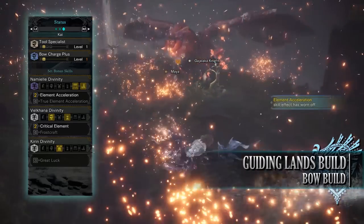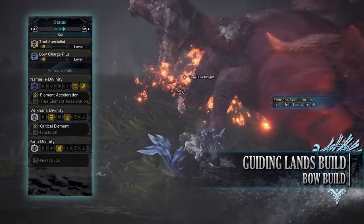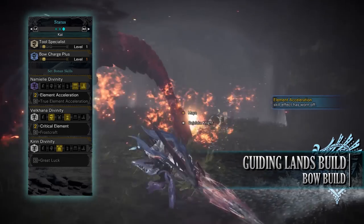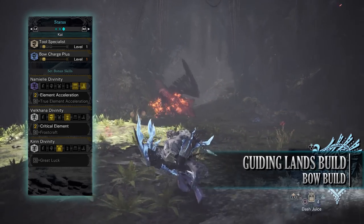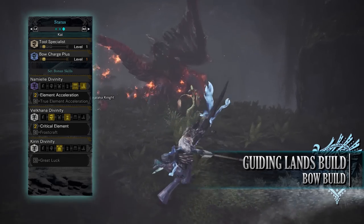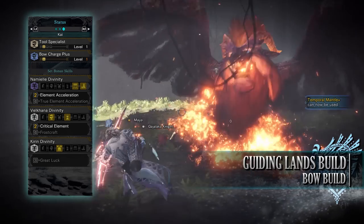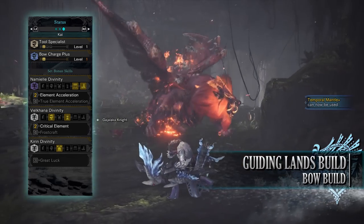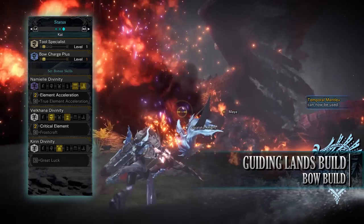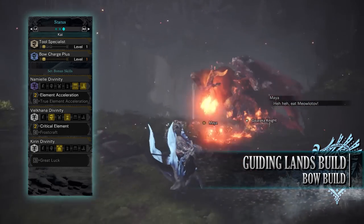You'll also have the following set bonuses: Namielle's Divinity — Elemental Acceleration, increasing elemental rating and damage when attacking a monster constantly for a certain amount of time. Whilst not as good as True Elemental Acceleration, it's still useful. You'll also have Velkhana's Divinity — Critical Element, allowing the elemental portions of our attacks to do increased damage when we crit a monster. Not quite as good as True Critical Element, but combined with the base version of Elemental Acceleration, the damage output is still substantial.